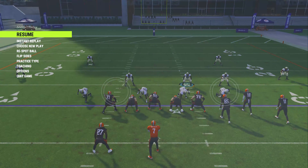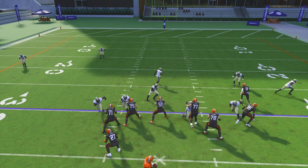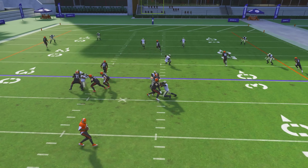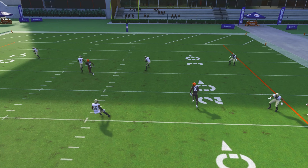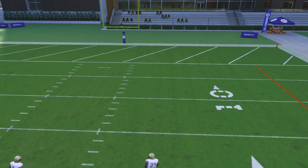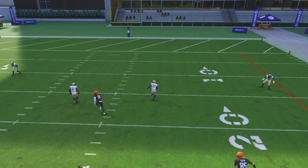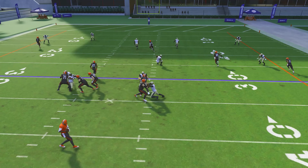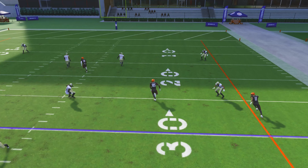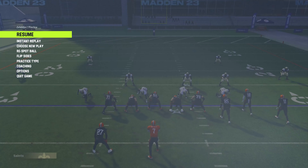Let me go to replay to show you. They snap it — the reason I have my user there is to look like I'm blitzing but I'm really not. Pressure did come in but took some time. I came over to run with the route just so the QB doesn't throw it. I brought the cornerback down so that in case of a streak or bomb play, the RB will be manned up and covered. With a good linebacker or safety on the other side you can stop the run, and you should be able to pick this off underneath.